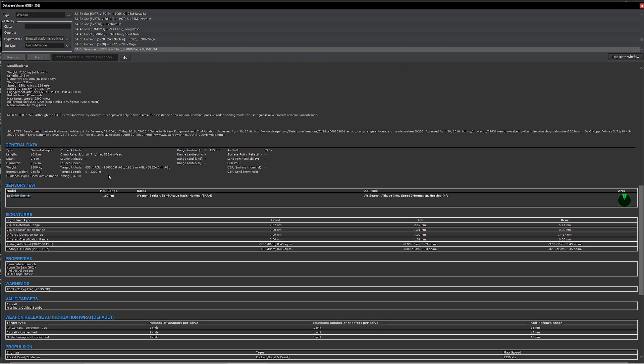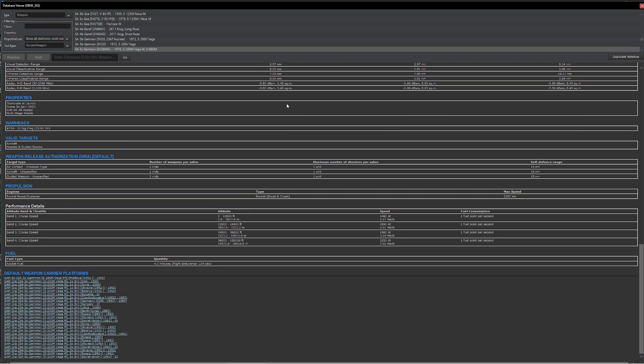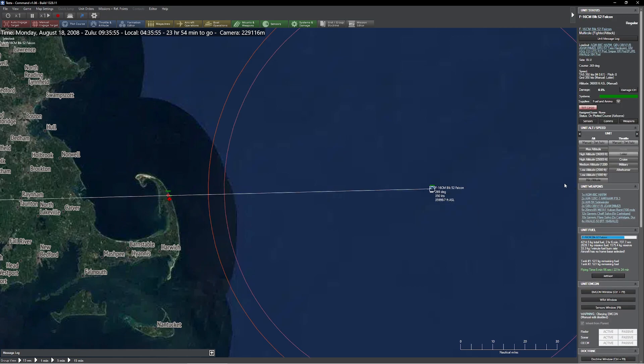Let's make sure we didn't do the nuclear one — I've always made that mistake before. Is this the nuclear one? Because it can be pretty embarrassing if it's the nuke. This is the big one — 217 kilogram warhead. So what I'm going to do now is order him down to medium altitude. The reason I'm doing this is to demonstrate how we can look at the impact on climbing performance.